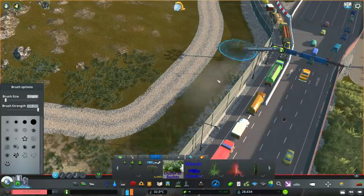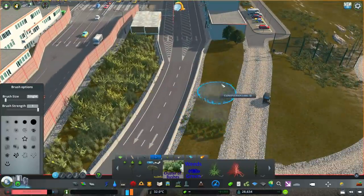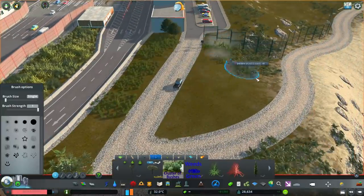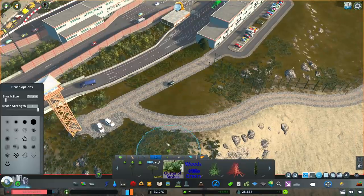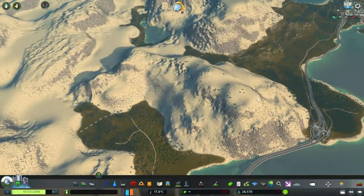I also made some of the areas along the shoreline really steep, kind of like a cliff, so it's not easy for anyone to sneak up underneath the highway either. The other part was kind of beachy, which is why there are security people there.